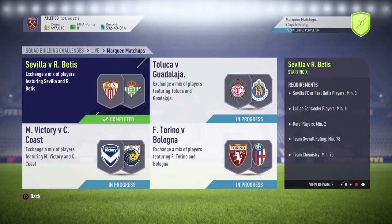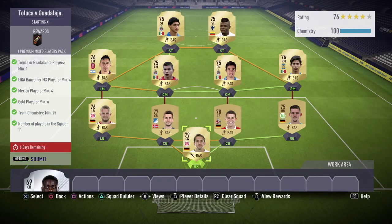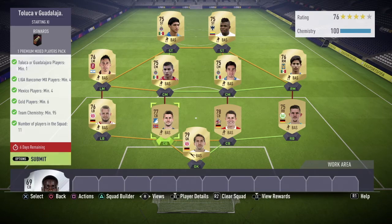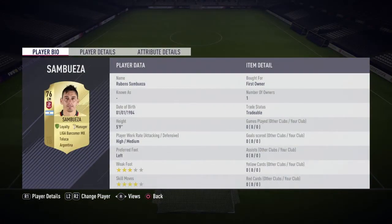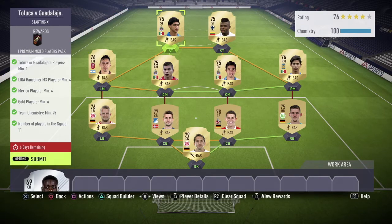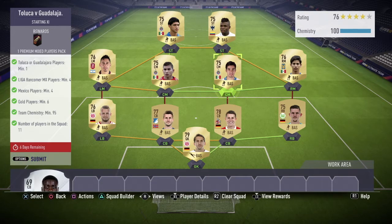We submit the squad and claim our rewards - a Jumbo Premium Gold Pack. For the Toluca vs Guadalajara SBC, I also used players already in my squad. The requirements for this one were: Toluca or Guadalajara players minimum one - I was really surprised there was only one required. I already had a Toluca player in my club. For Liga BBVA MX players, minimum four is required, but I used six just to get the chemistry done.